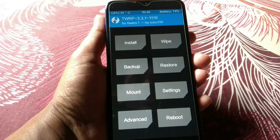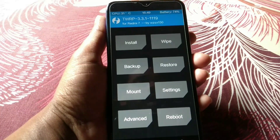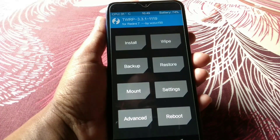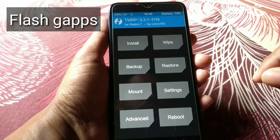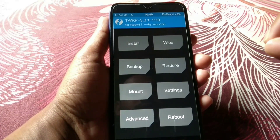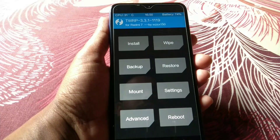After flashing the ROM, you have to flash GApps — yes, you heard right, you must flash GApps. I'll provide the link in the description. You can install any GApps like Nano, Pico, or the one I'll link which will be Flame GApps — whatever you prefer. After installing GApps, install Magisk. When everything is done, just reboot the system.